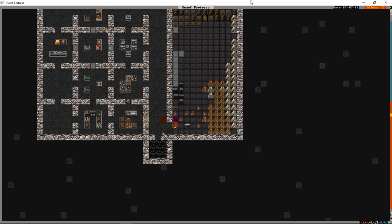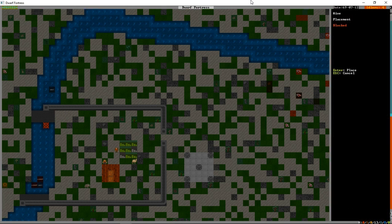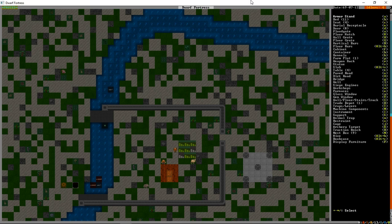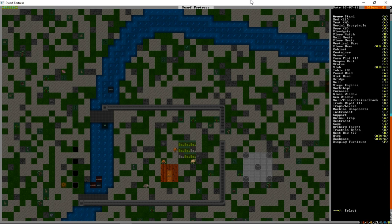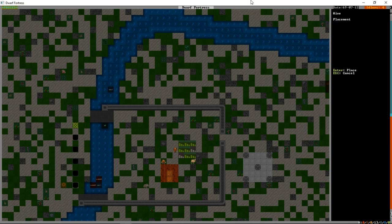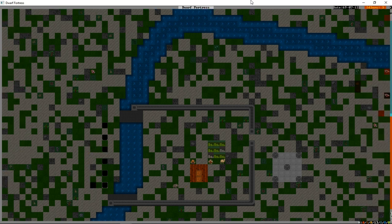Going up to the surface, we have a build for Alt+H hives. We're going to place these across the bridge for a nice beekeeping area, scattering them around. We have six hives - there's a limit to how many can be effective in an area before bees compete over resources. With honey you can make food and alcohol.